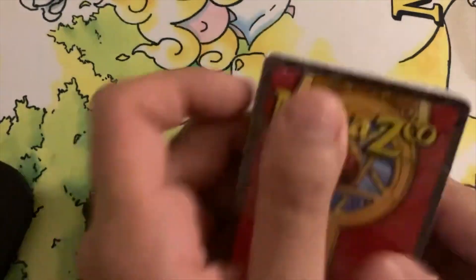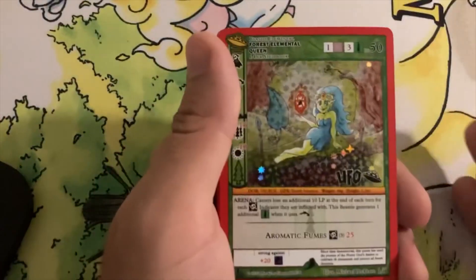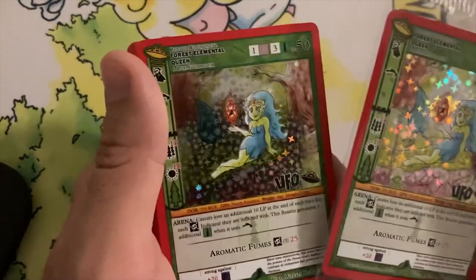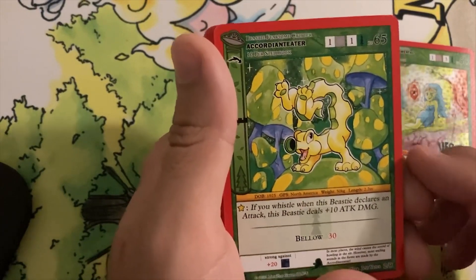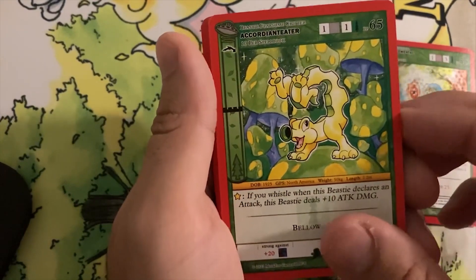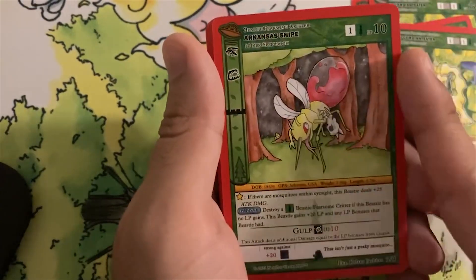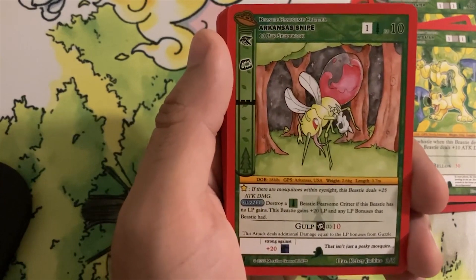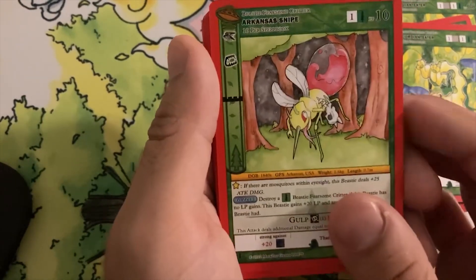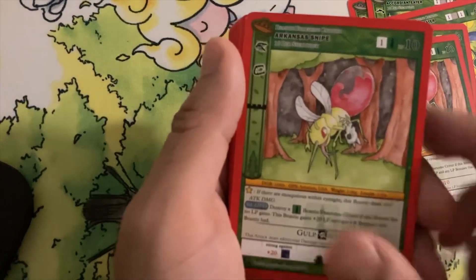The main thing was the Forest Elemental. There are some staples in here too, so I'm excited. We got the Accordion Eater, another Fearsome Critter — not exactly sure how good he is but we might see him played. We also got Arkansas Snipe. There was an Errata on this version — there should be Terror Bonuses on there, keep that in mind. It's a Flying Bloodsucker and I like the art, but personally I wouldn't play the errata'd version in tournament to avoid a judge call.